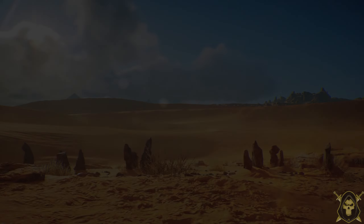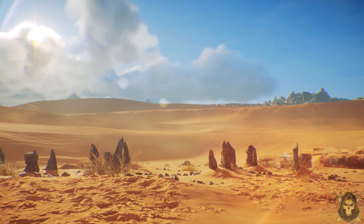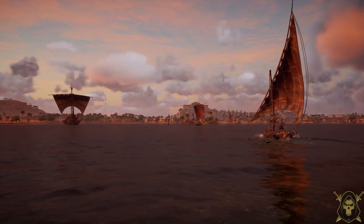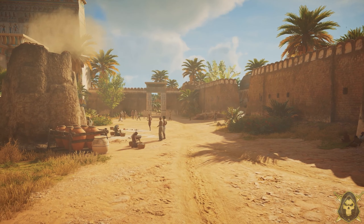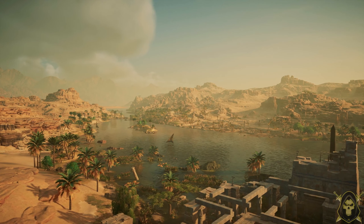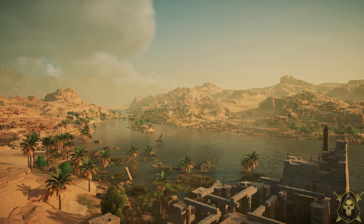The open world in Assassin's Creed Origins is nothing short of impressive. Ubisoft has recreated a vast portion of ancient Egypt, from bustling cities to vast deserts, lush areas, and mysterious tombs. This world feels alive — and yes, even a desert can feel alive, and that's exactly what makes it special.